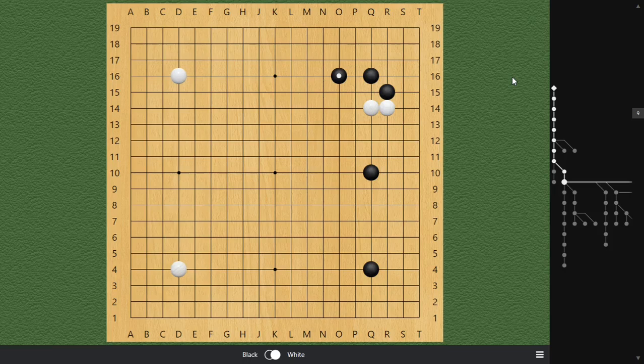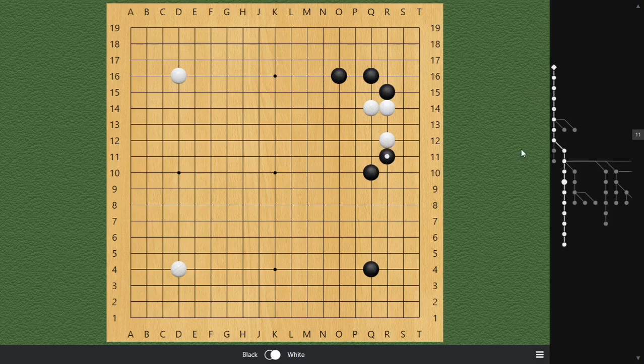What do I mean by attack to generate profits? The first possibility is for White to make a one-space extension, trying to get some roots and safety. We need to follow up with Principle One: block White here, and then jump over here.